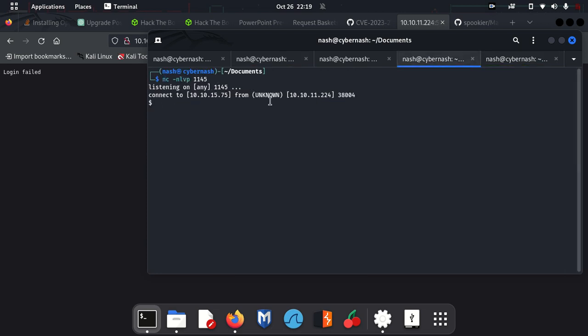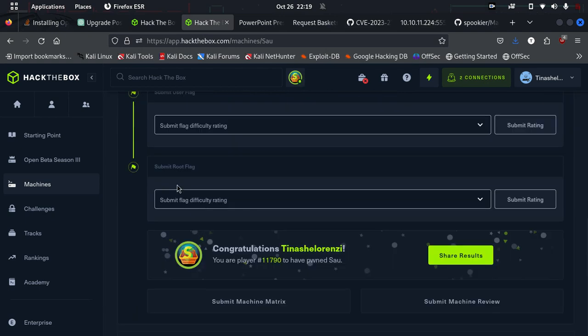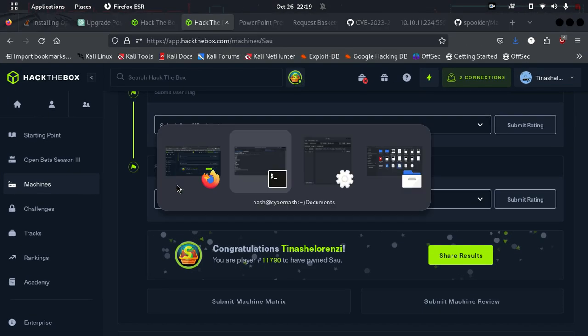We run the exploit and — perfect, we got a connection! Netcat caught it. Running 'whoami' — I'm 'puma'. Running 'pwd' — I'm in /maltrail. Let me go to the home directory. I'm in /home/puma. Listing files, I find a user.txt file. Running 'cat user.txt' gives us the first flag — the user flag.